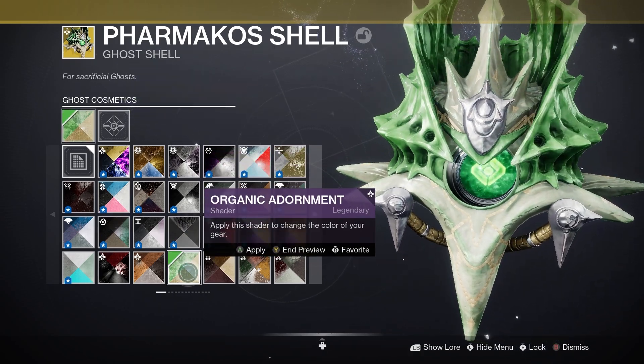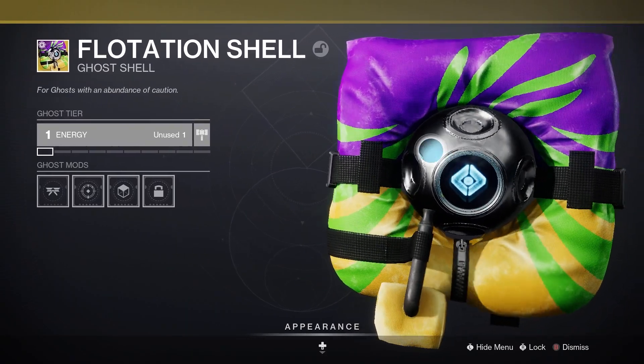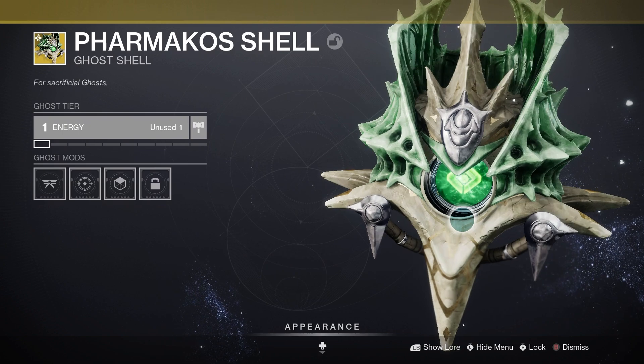You can also go full Hive and make it Hive themed. And if you guys don't believe me, as you can see, this is the only one that changes the actual eye of the ghost. Here is a normal shell and here is the Hive shell again — it has the Hive icon and sound.